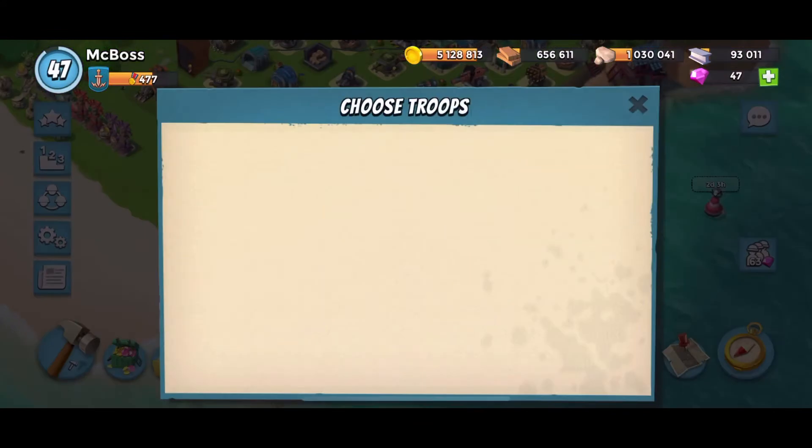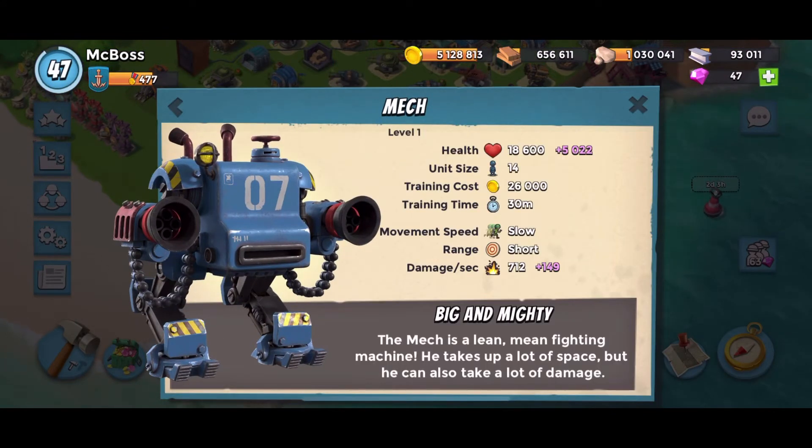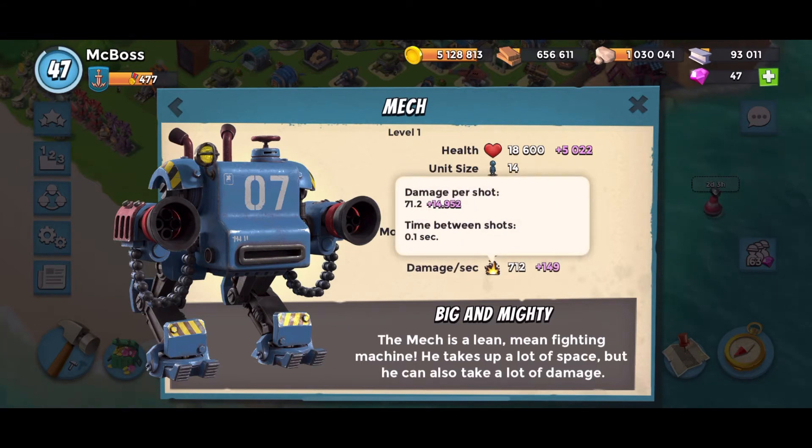There is also a new troop — it's called the mech. This is what it looks like. Health is 18,600. Unit size is 14. Training costs 26,000 gold. 30 minute training time. Movement speed is slow, range is short, and the damage is 71.2 every one-tenth of a second.